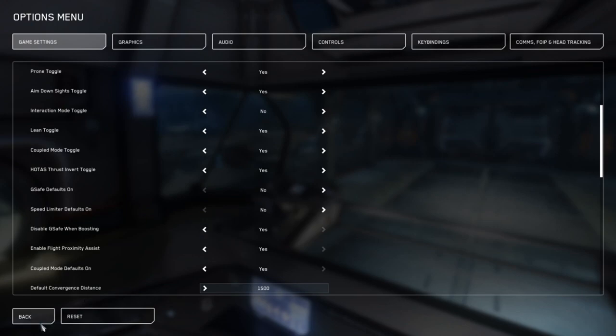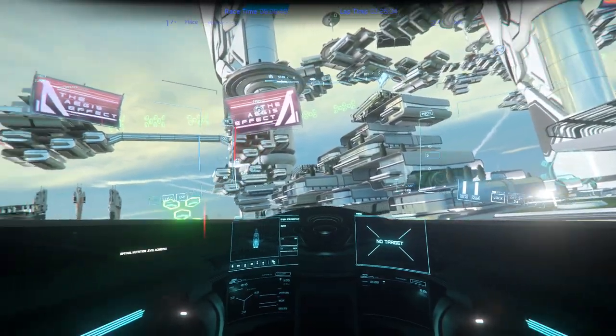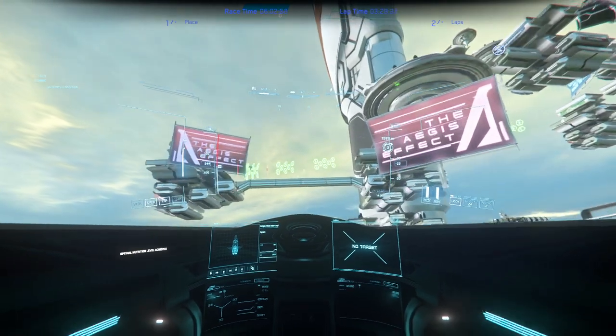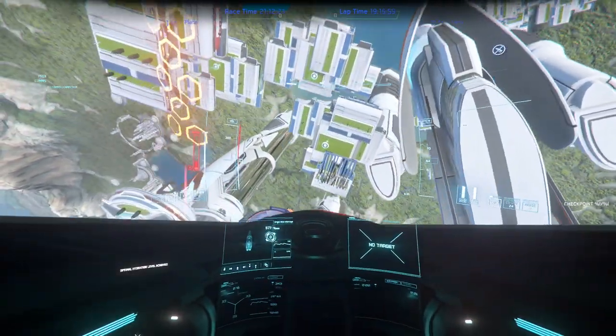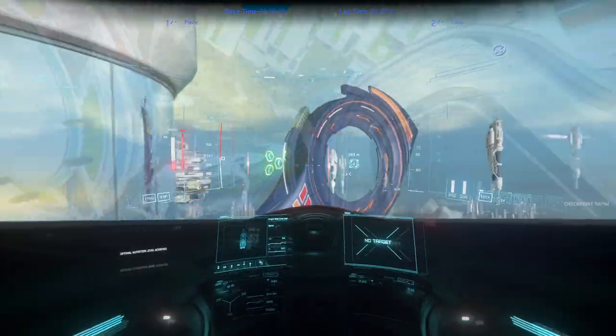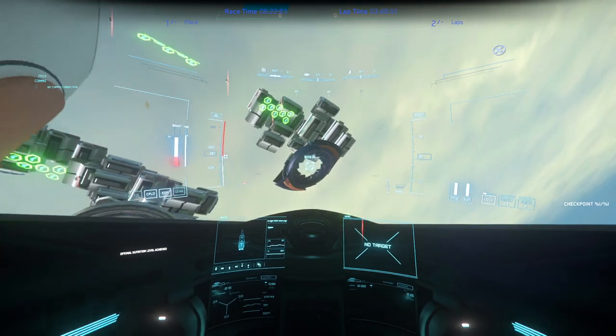G-safe is a setting that limits your ship's thrust to keep your pilot from losing vision or passing out. This is done in the options menu or by a toggle switch — I recommend having it off all the time. The built-in system is too heavy-handed and will hinder your flying once you get really good, and a good pilot can manage their G-force exposure manually. Check out the Legacy Instructional Series video that offers ways to manage G-forces correctly. Once you've got G-safe off, get used to the tracks again and practice managing your G-force exposure around the crazy turns.